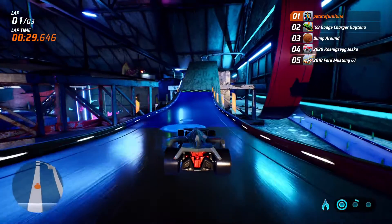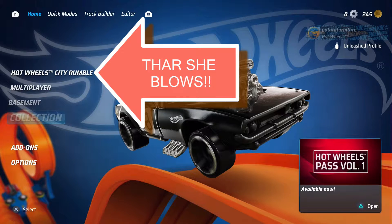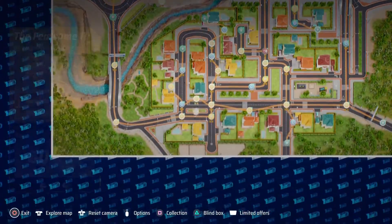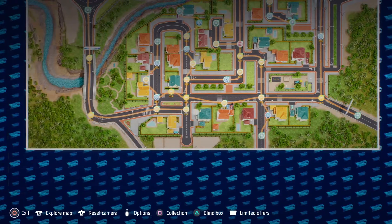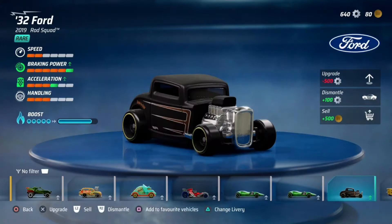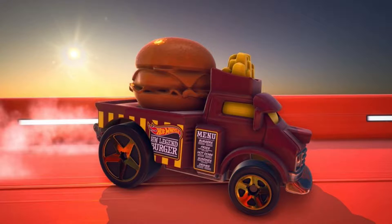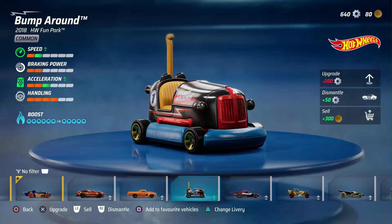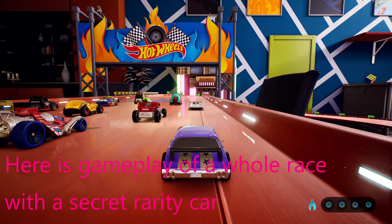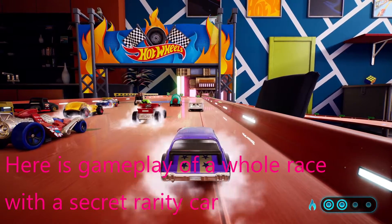You earn coins throughout the game to unlock more cars. There's a main story mode called Hot Wheels City Rumble, which feeds you a narrative of monsters — or perhaps monster trucks — taking over the city, and you have to complete races, time trials, and more to take it back. There are four rarities of cars: common, rare, legendary, and super treasure hunt. Some vehicles, such as the Buns of Steel, come as common with low stats but can be upgraded to gain better stats and become more viable.